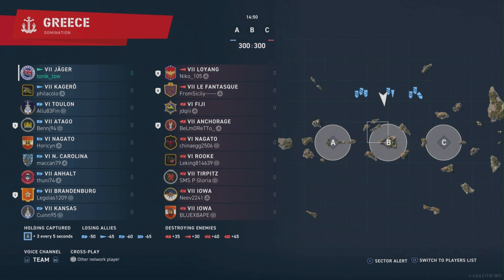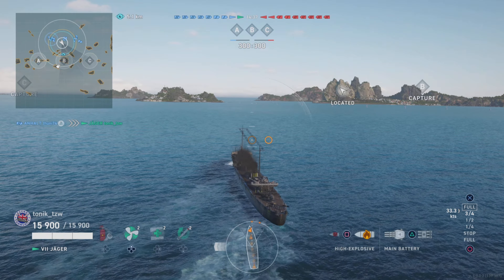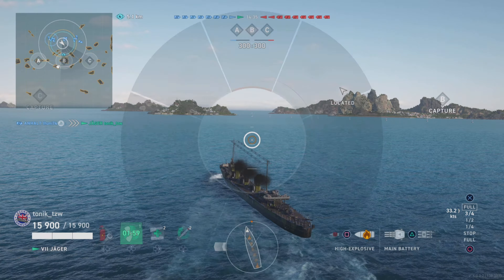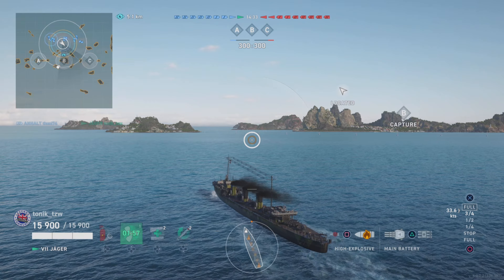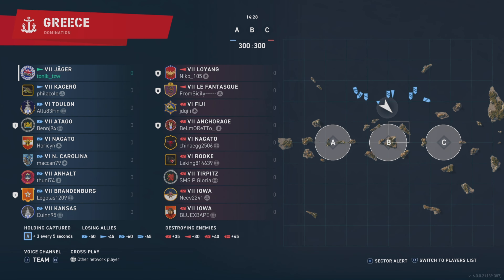So at Tier 7 the concealment isn't too bad. In this game we've got a division that has both the destroyers and an Anchorage in it. As I always say, spot the biggest ship in the division and then you know where everybody else is. We're going to spawn here on B cap, and for some reason it throws both of our destroyers directly into the middle of the map.